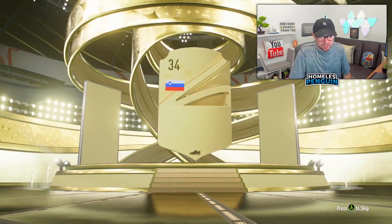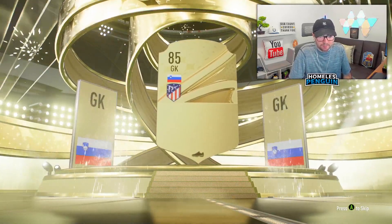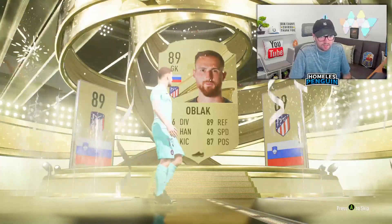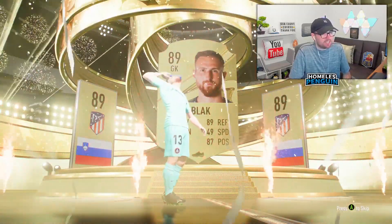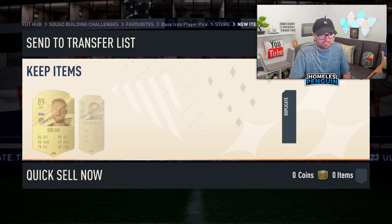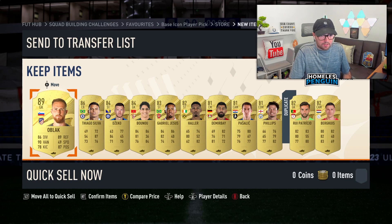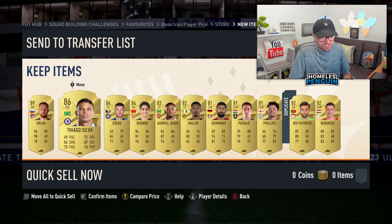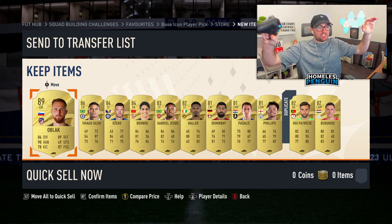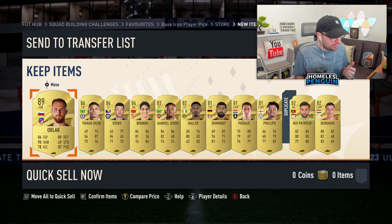Here we go — walkouts! We'll take it. 89 overall, you'd love to see that. And this isn't even the main packs yet — we've still got the 83 times 25 to come. So the fact I've not hit promo is a little bit disappointing, but oh my god — Oblak and Thiago Silva, two walkouts! A couple of 84s as well. I'm really hoping that from the main packs we get a couple of promos or a big hero.